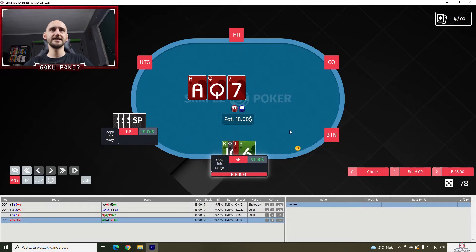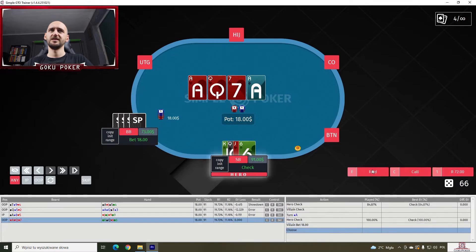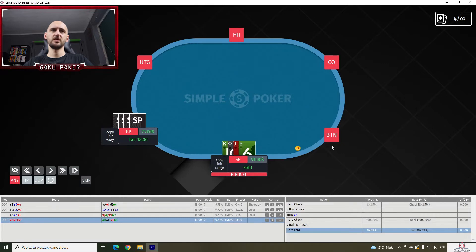King-queen-jack-six on an ace-queen-seven, all hearts. I think we check this — yes, that's what the solver does. We check again on the ace. And we fold to a bet. That's pretty straightforward.